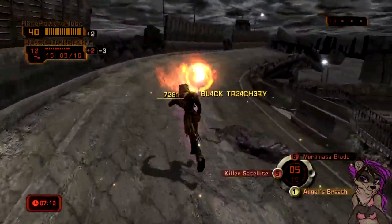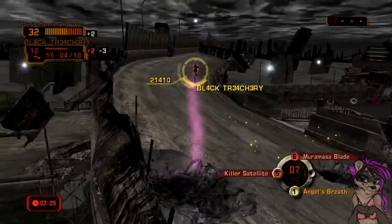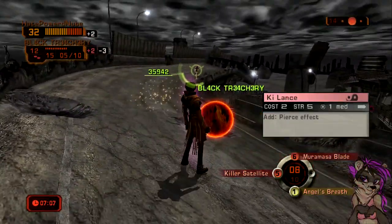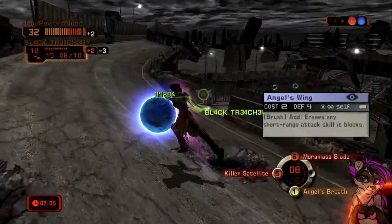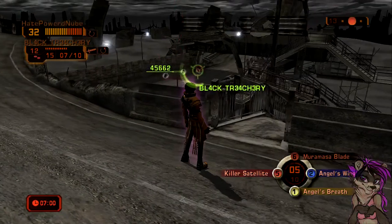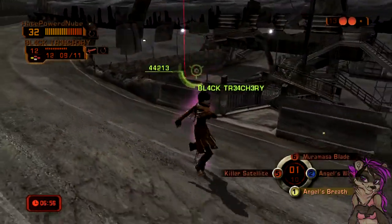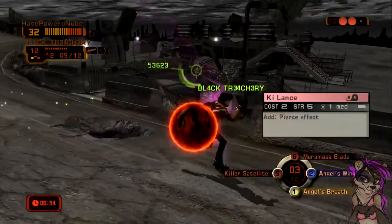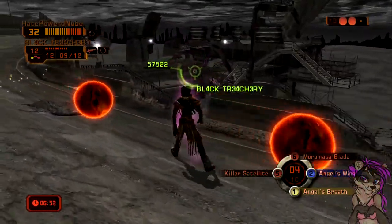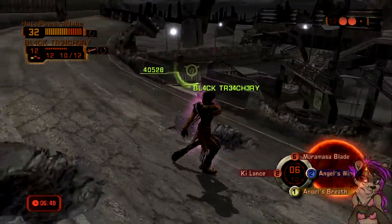Those white orbs - that's what I use to get my number in the center there higher. Aura particles, or what they're called. They're used to just up that number so you can use other attacks. They're to raise your expendable energy, that's what I guess you could say.